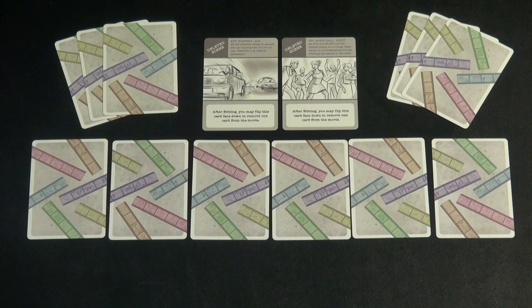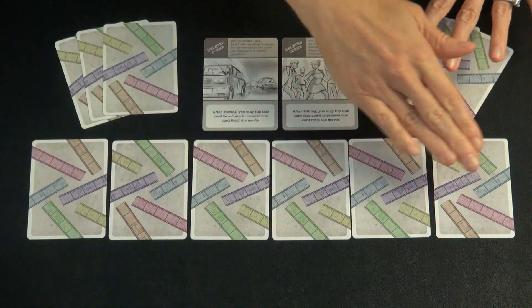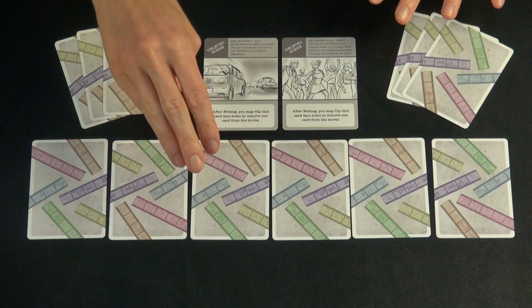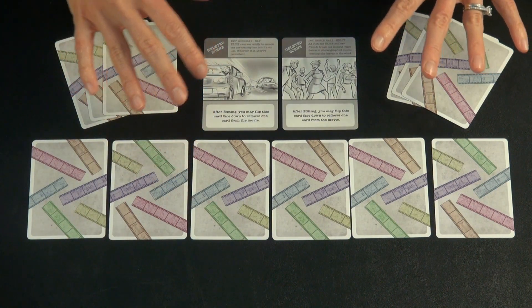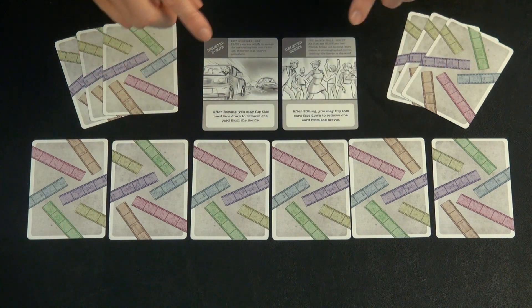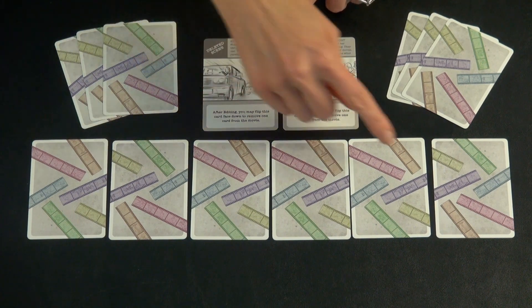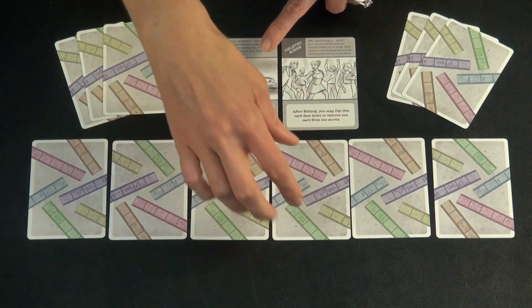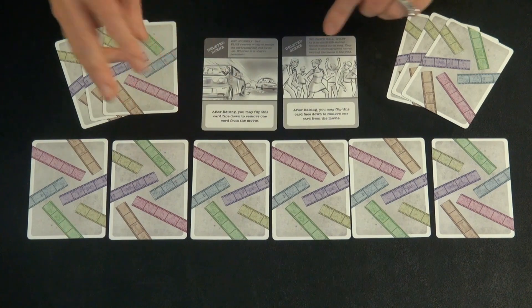The goal of the game is to work together to play your cards out in numerical order over the course of three rounds. You're making a three-act film, and you're trying to do so without making too many mistakes. There are two deleted scene cards that you get to use over the course of these three rounds, and if at the end there's still one or two cards not in the right spot, you can remove them, but you only get two of those over the course of three rounds.